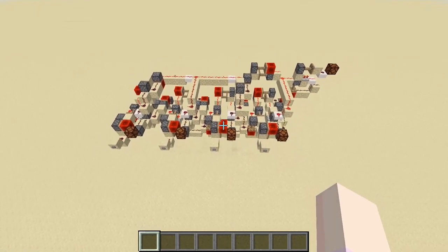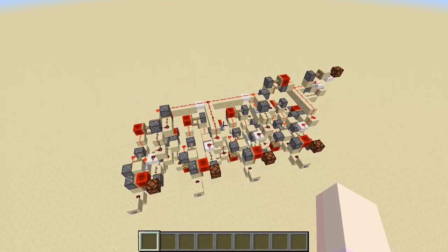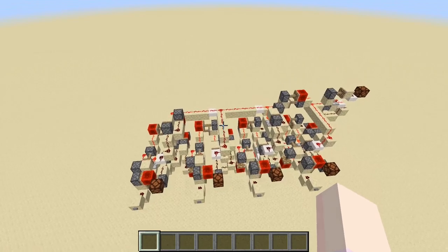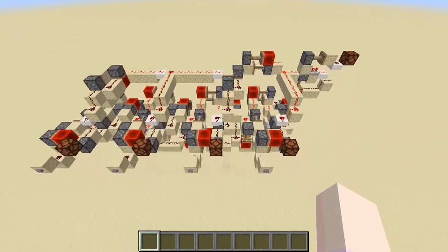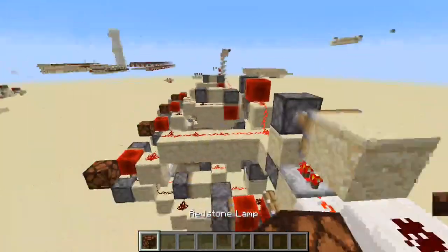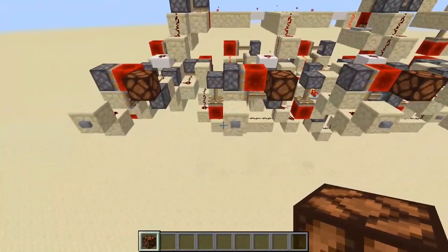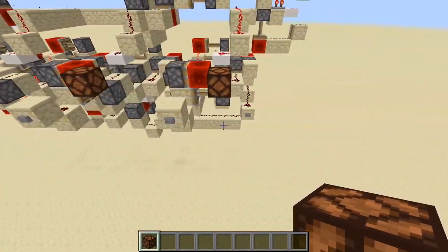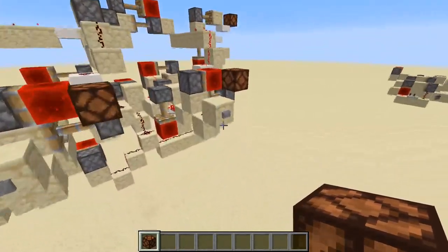Hello everyone, the Guiding Gamer here. Today I have a showcase video for an instant combination lock that I have created. This is the instant combination lock, and this is the output. There are four inputs, and only if the right combination of buttons are activated will the output be on.